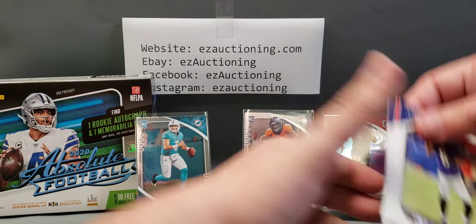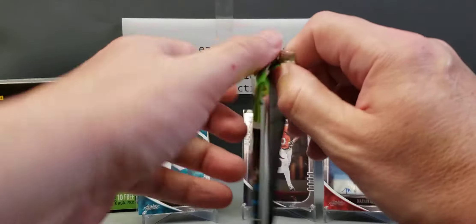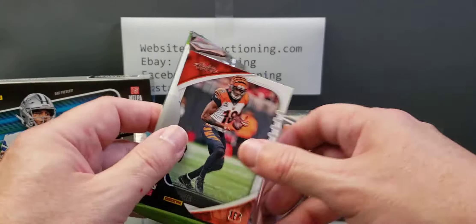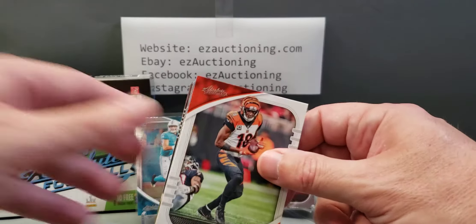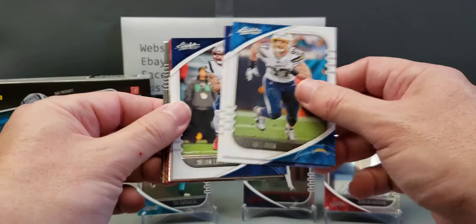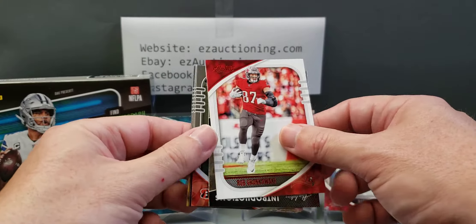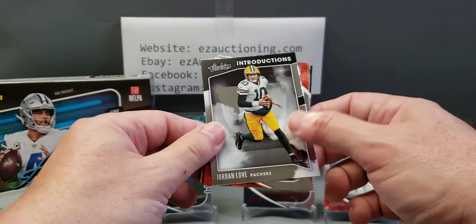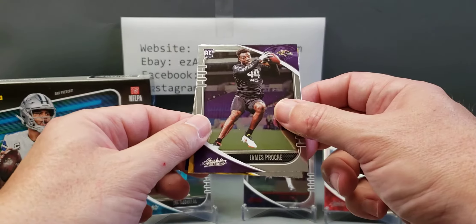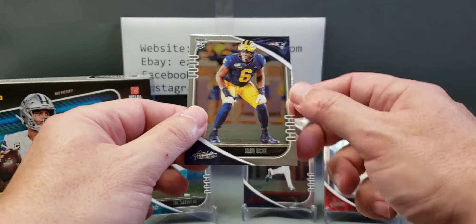I'll sleeve up the Lamars afterwards, otherwise we'll be here forever. This feels like the memorabilia card — maybe not. AJ Green, Joey Bosa, Saquon, Julian Edelman, Gronk, a red Gronk parallel, Jordan Love — nice — T. Higgins rookie, James Crochet I'm guessing, Anthony McFarland Jr., and Josh J.